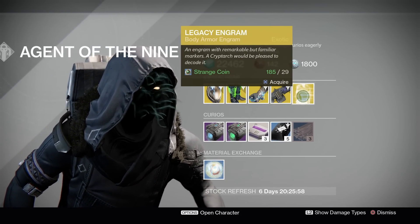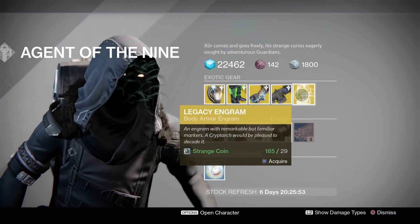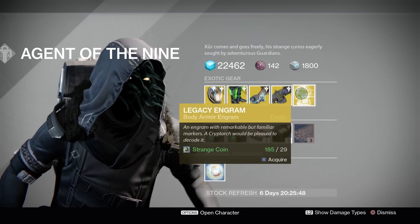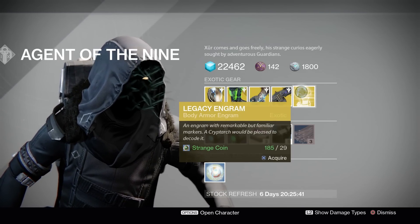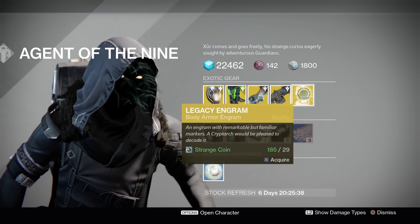Legacy Engram — this is a chest Engram and it's for year one stuff only. Do not buy this if you're looking for year two stuff. This is expensive at 29 Strange Coins. If you're late into the game and you want to collect all the year one stuff, go ahead and pick this up, but I don't even know what you would want as a chest Engram from year one.